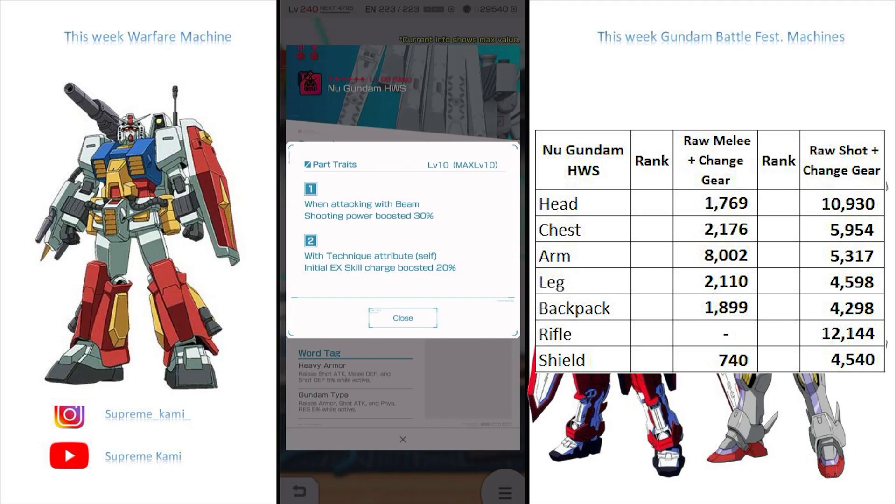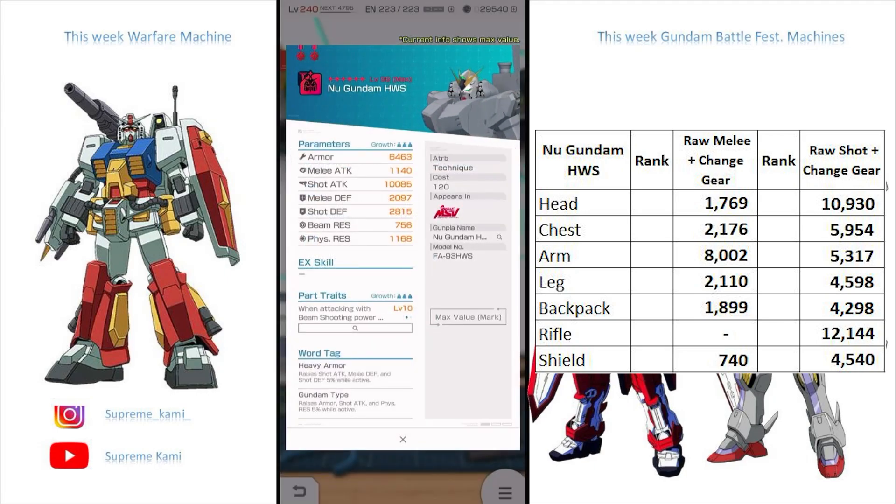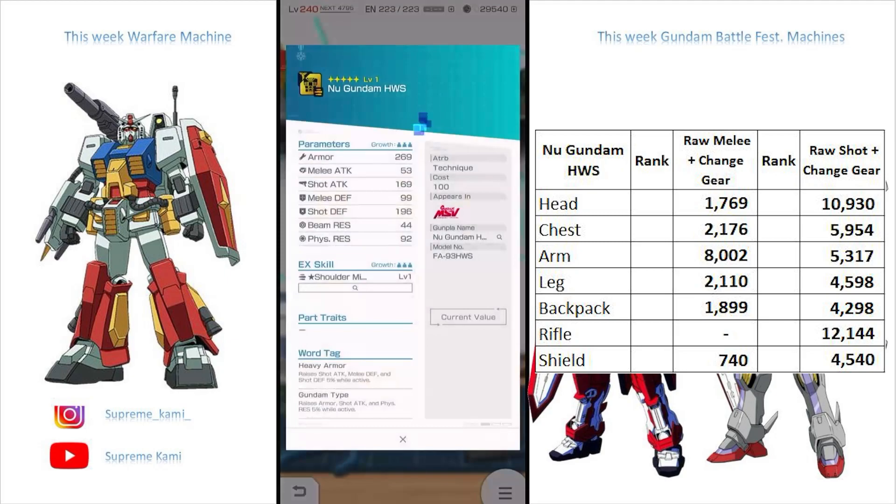The first part tray with attacking with beam shooting power boosts by 30% is pretty generic. The tag over here — you are looking at heavy armor and Gundam type. Heavy armor actually gives you 5% shot attack, and this is actually a pretty sneaky good option for shot builds, because you do get 5% defense and 5% shot attack. So this can be a pretty good viable option. Your third world tag should be an ace exclusive because you have Gundam type and heavy armor — Gundam type actually raises armor as well by 5%, so this is going to be a really, really tanked-out unit at the end of the day.